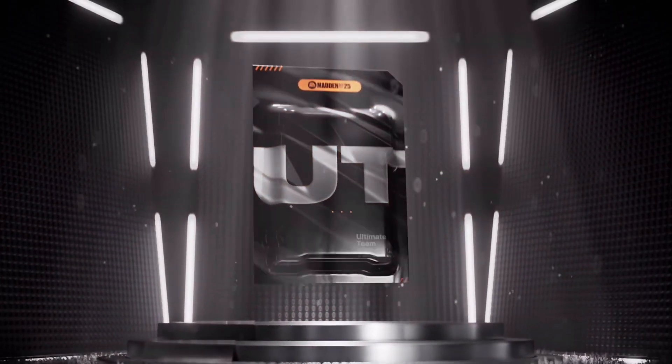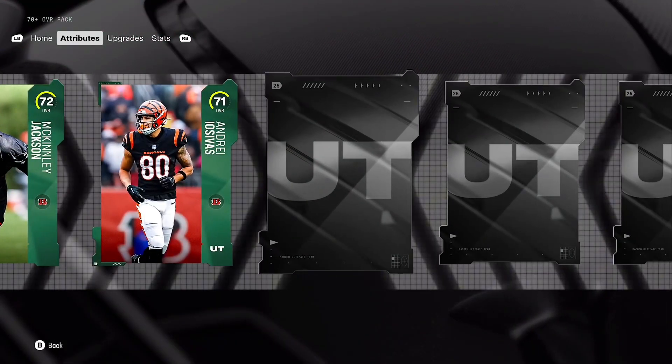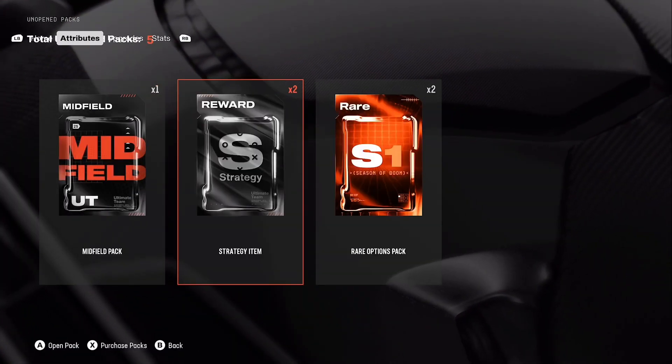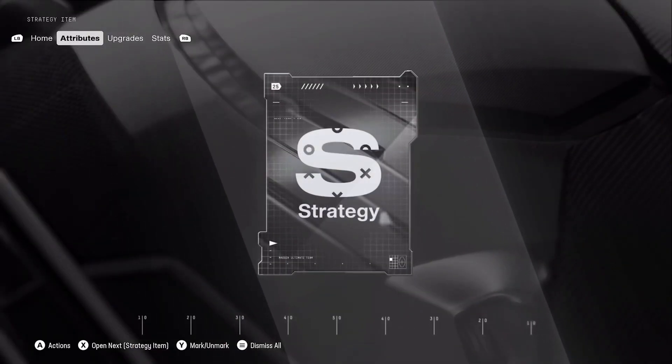I'm doing everything I can to get as much season tickets to get Heinz Ward up to an 85. We have a 70 plus overall pack - this pack actually has a lot of cards and you can get some good value. Five cards is not terrible. It's kind of like the gold player packs last year - there's 9,500 coins and you get five packs. I did open all those packs in my main account and did not get anything.